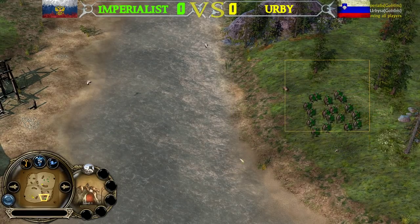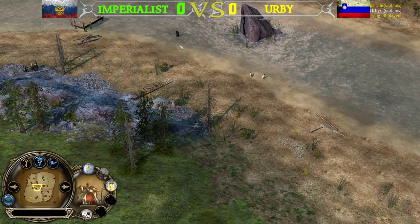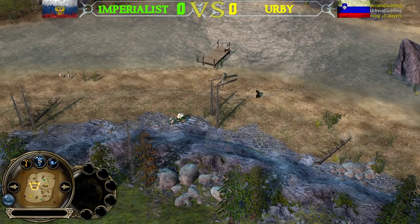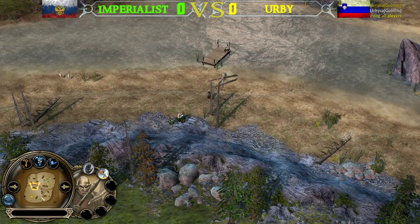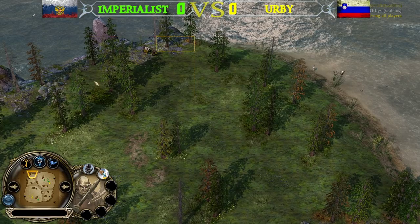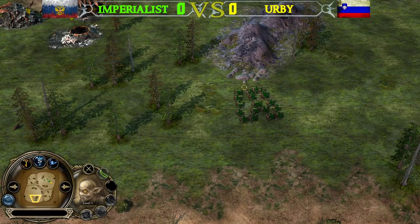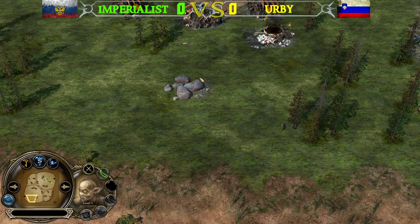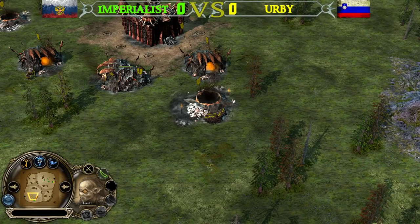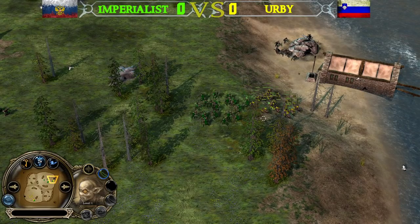We have one Goblin Warrior at the bottom right side, and the Goblin Warrior from Irby is moving straight through the middle. There's a Builder walking around — I think he's going to build one of those tunnels in the middle of the map potentially. Irby also has his Builder at the top left side building a tunnel there. With only one Goblin Warrior from Imperialist, he won't be able to deal much economic damage yet, but he can scout his opponent.